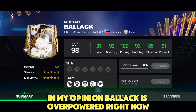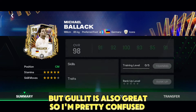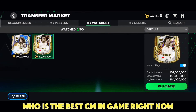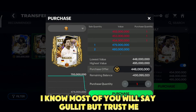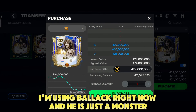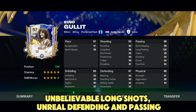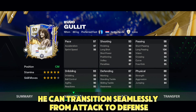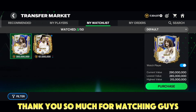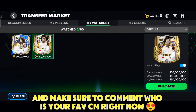Of course, these two cards are the best and I don't know who is number one or two. In my opinion, Balik is overpowered right now, but Gullet is also great — so I'm pretty confused. You guys can let me know in the comments who is the best CM in game right now. I'm using Balik right now and he is just a monster — unbelievable long shots, unreal defending and passing, he can transition seamlessly from attack to defense. Thank you so much for watching, see you soon, and comment who is your favorite CM right now.